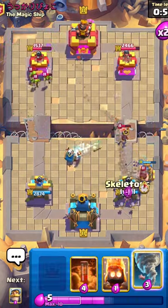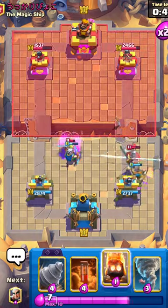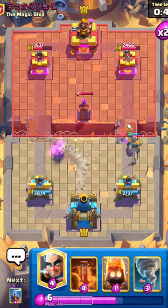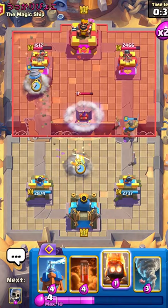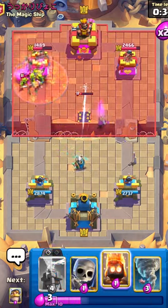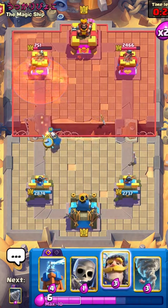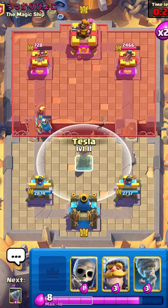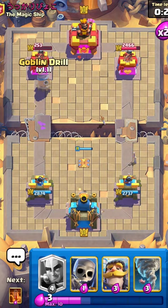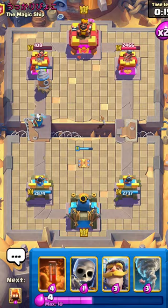Not bad. Going with the Magic Archer to snipe out his Evo, then a Poison. He's gonna have to Log otherwise that's a ridiculous amount of damage — and yeah, that was a lot of damage. I'll definitely take that. Going with my Tesla in the middle. Has he given up? I'm pretty sure he's given up. Pretty good game from me — no mistakes, the Magic Archer at the bridge was just too much for this guy.